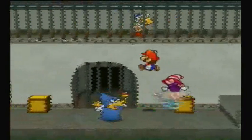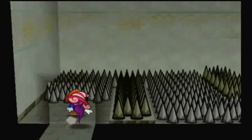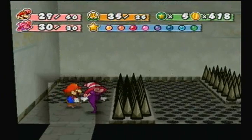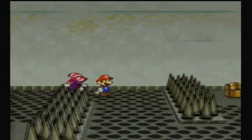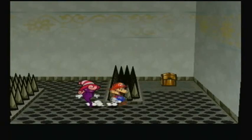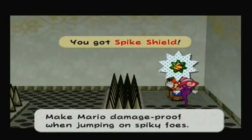The final thing we have to do that I missed in the last part — I guess I forgot, because I always forget. So first you gotta fail, then you gotta use Vivian. What you want to do with Vivian is navigate through the spike puzzle using Vivian's ability — not too hard — and for that you actually get a pretty ironic badge, which is pretty funny. That badge is actually pretty useful, like in the last game, and it is the Spike Shield badge! It makes Mario damage-proof against spiky foes, so not a bad badge. Might equip it later.